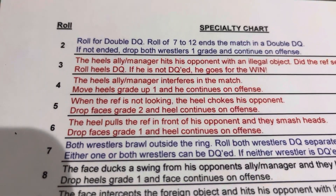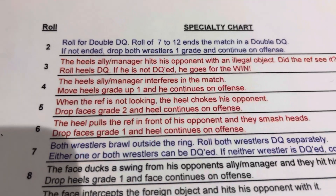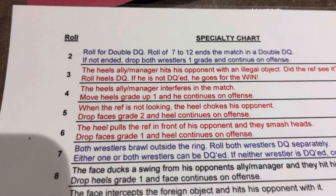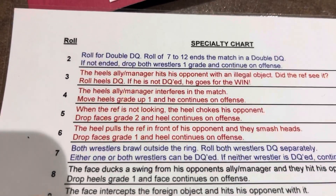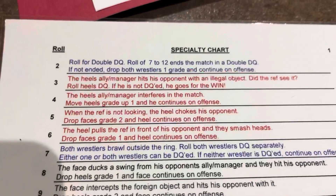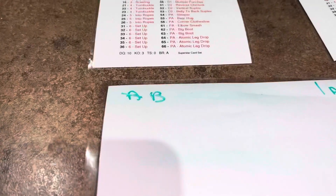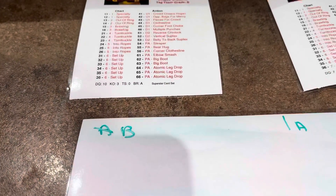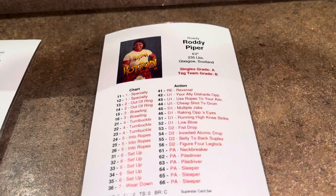A five on the Specialty chart says: when the ref is not looking, the heel chokes his opponent. The heel is Roddy Piper, so drop the face's grade — the face being Hulk Hogan. His grade drops two, and then the heel continues on offense, meaning we'll now be rolling on Piper's chart. We cross off an A and put a B, so Hogan drops to a B.